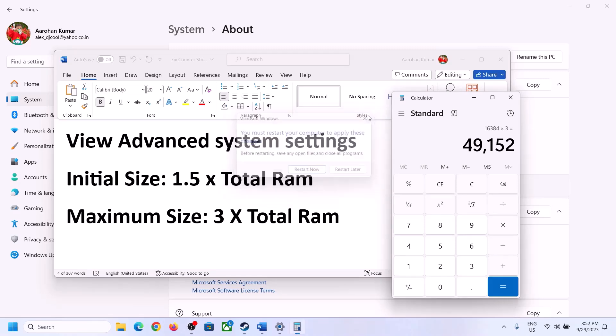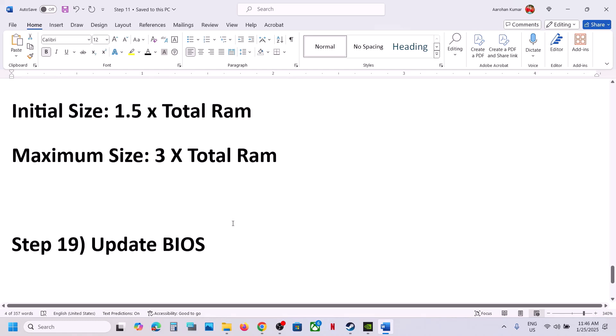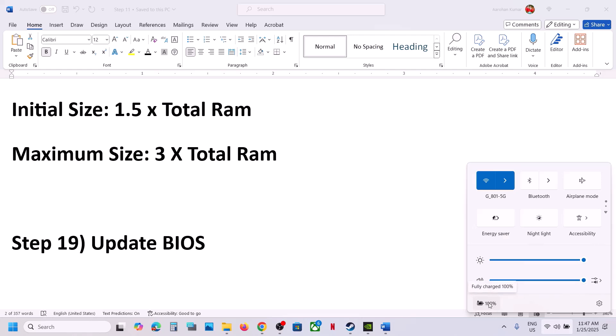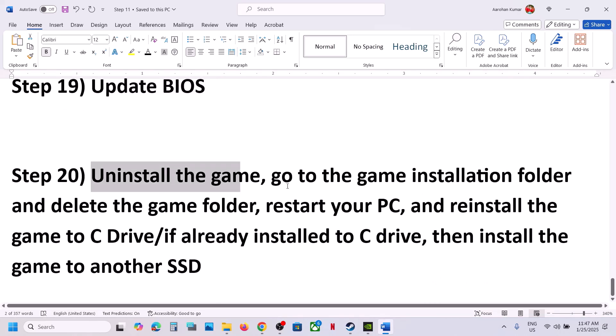The next step is to update the system BIOS. Go to your system manufacturer's website — if you have a Dell computer, go to Dell; if you have Lenovo, go to Lenovo. Select your model number, find the latest BIOS update, and install it. Before updating the BIOS on a laptop, make sure the battery is above 10% and the AC adapter is connected. Do not unplug the power cable during the BIOS update. After the update, log in and launch the game.